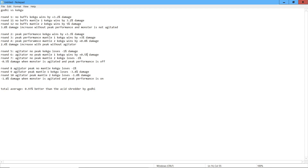Now the final round: when Peak Performance and Agitator are both active with no Mantles, my variant loses 1% damage. With Mantle one, I lose 3.4% damage — that would be the Temporal Mantle with 2 attack jewels because Peak Performance is on. And the final round, Agitator with Peak Performance and Mantle two, I lose by 1% damage. So on average, I lose 1.8% damage when the monster is agitated and Peak Performance is on.